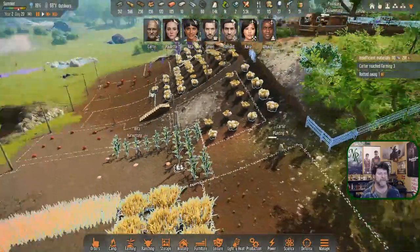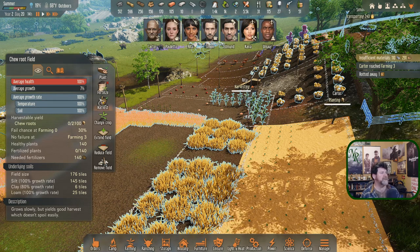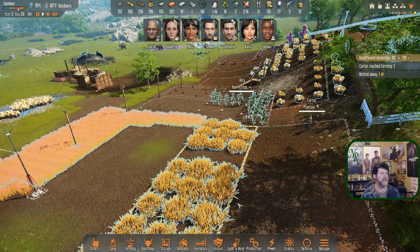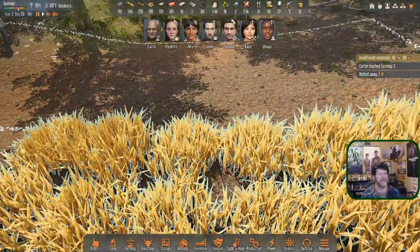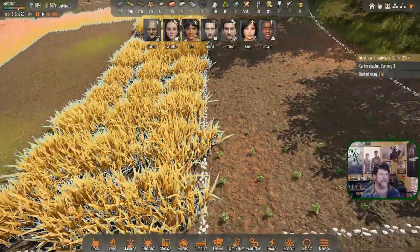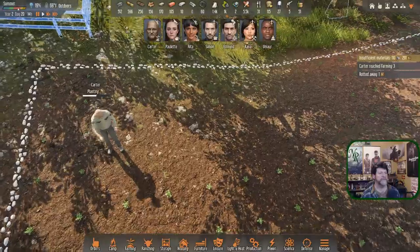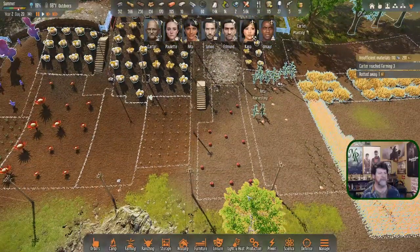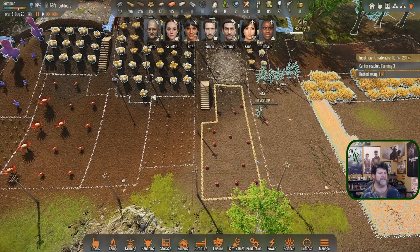This field — I don't really get a percentage of how much is done. Let's gauge it by sight. So all this is done — looks like it is. It's just this last quadrant over here. Rita's almost done with that — I'll just keep her going.